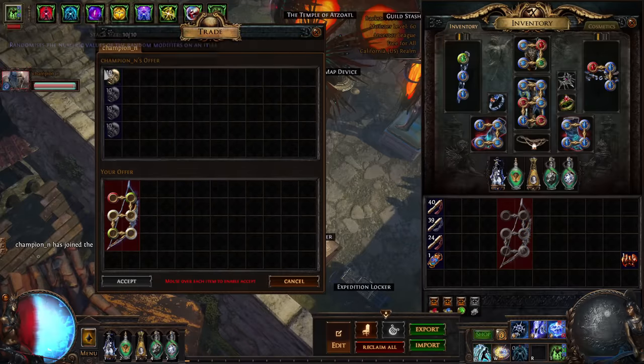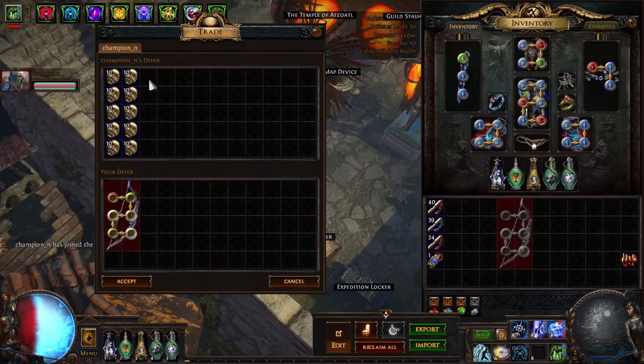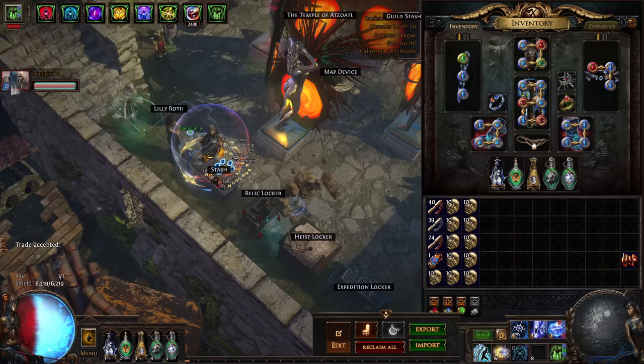At this point I just sold it as it was — I still got 110 Divine, which is pretty good. Obviously I was really hoping to hit some interesting Implicits; that would have made it incredible, probably 200-plus Divine. But alas.